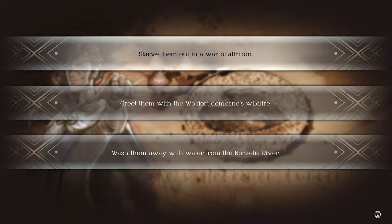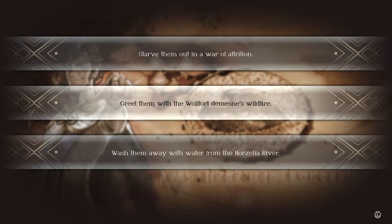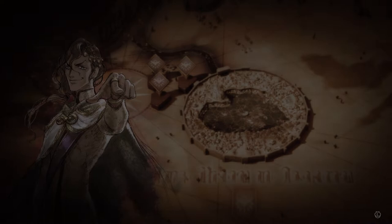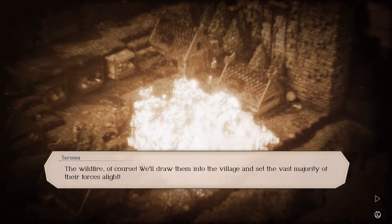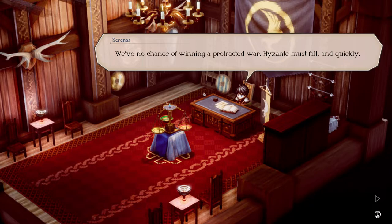The Woolfort domain's wildfire is the fire traps, starving them out is to outlast them, or washing them away with water from the Norzelia River — but we're nowhere near the Norzelia River. Greet them with the Woolfort domain's wildfire — yeah, if they come into our city, that's how we hold them off. We burn them to death. 'The wildfire of course — we'll draw them into the village and set the vast majority of their forces alight.' 'The Hierophant will never relent — Hyzant will bear down on us with the full force of their army. We've no chance of winning a protracted war. Hyzant must fall and quickly.' We gotta use the Death Snell — we need Esfrost.